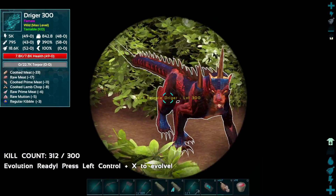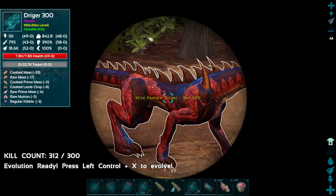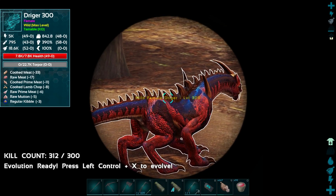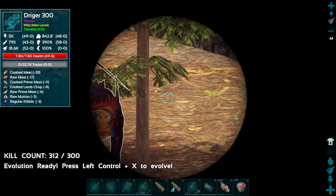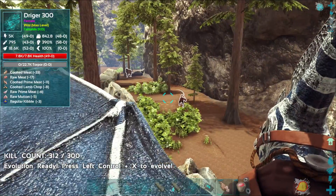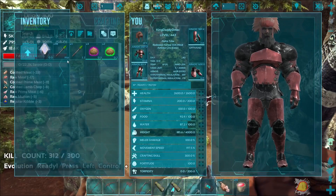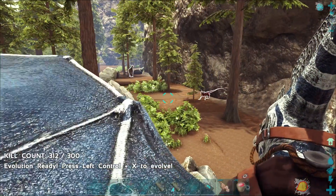All right, guys — feast your eyes on that. Isn't that the coolest thing you've ever seen? It's a female Dryger, very cool. Max level 300. It takes regular Kibble and then Mutton and then Prime Meat. We could definitely do this. It takes three of them. I don't have any metal on me. Crap, I don't have any metal on me.